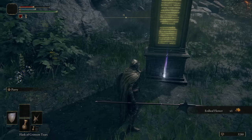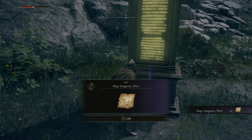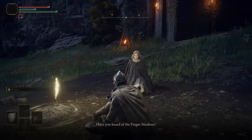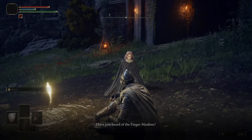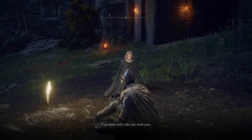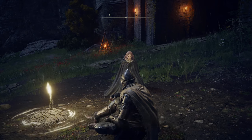The first step I would recommend is just progressing through the game and heading north from where you start until you get to the Gate Front Ruins. There you can defeat some enemies and grab a map fragment, as well as rest at the Gate Front site of grace, where you will be gifted Torrent — a horse that you can ride around to make traveling the map much faster.